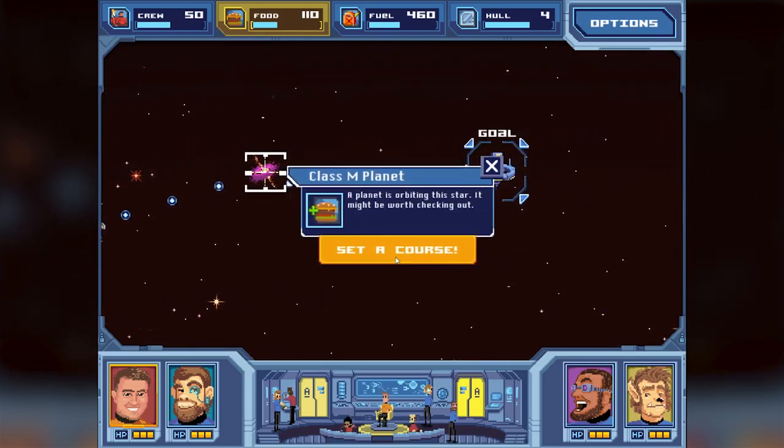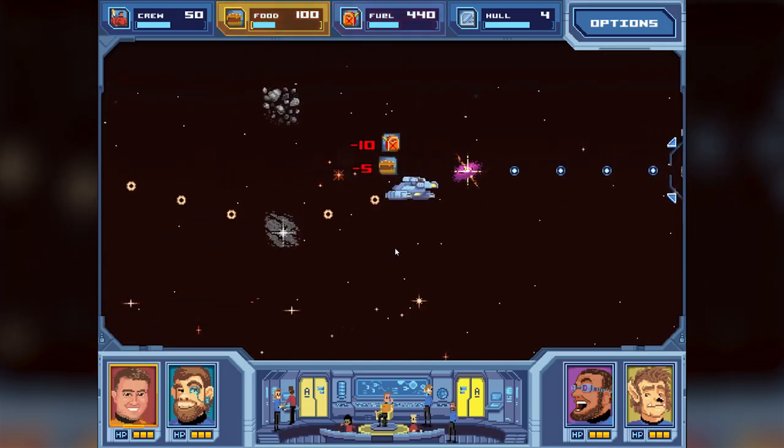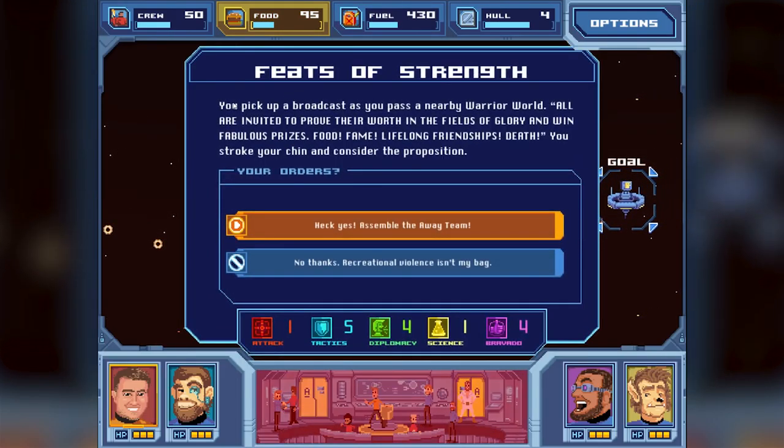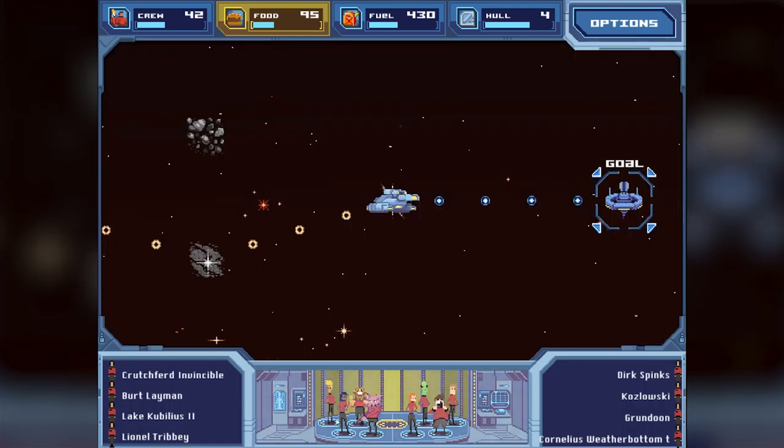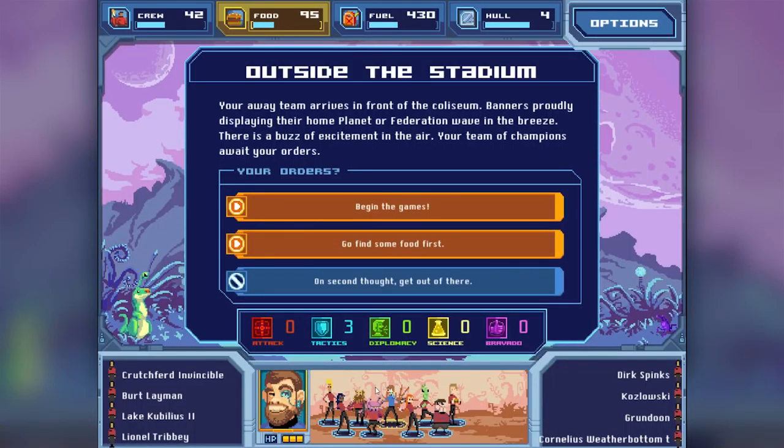Next stop, Class M planet. Feats of Strength! "You pick up a broadcast as you pass nearby Warrior World. All are invited to prove their worth in the fields of glory and win fabulous prizes - food, fame, lifelong friendships, death." This is a ground mission! Assemble the away team - you can pick red shirts. Interesting names: Crutchford, Invincible, Bert, Leigham, Lakeubilos, Grandun, Cornelius Weatherbottom. I'm going to go with Colonel Bananas as our officer. I love that he actually looks like Colonel Bananas.